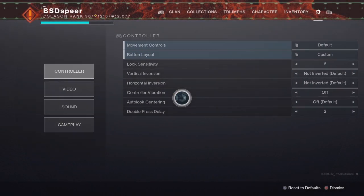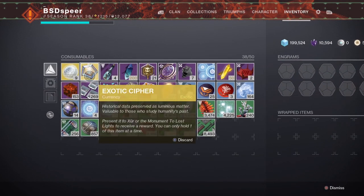Destiny 2 Beyond Light is here and with it comes a brand new method to obtain exotics, and you're going to need more exotic ciphers. In this video I'm going to show you all the sources you can get exotic ciphers from, as well as what you can use them on.